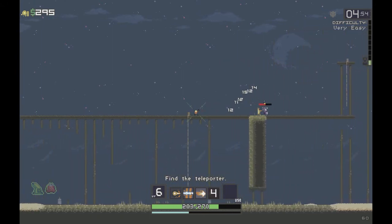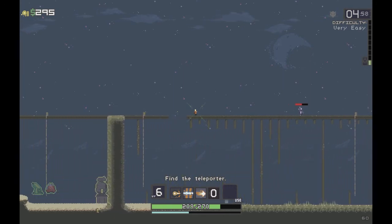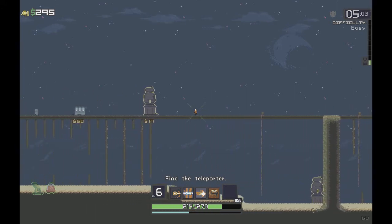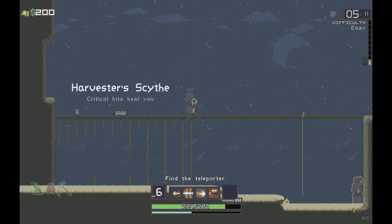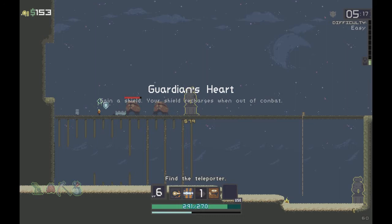The bell ringing means the difficulty increased. We got the Harvester's Scythe - critical hits heal you. Then we got the Guardian's Heart - gain a shield when out of combat. Fighting more than one of those guys at a time is really annoying.